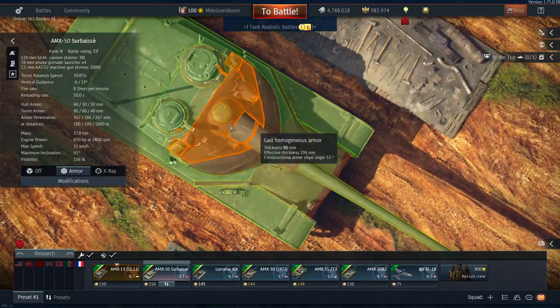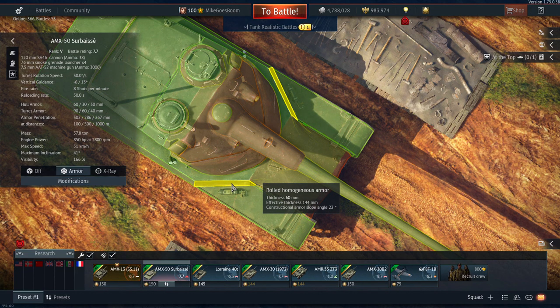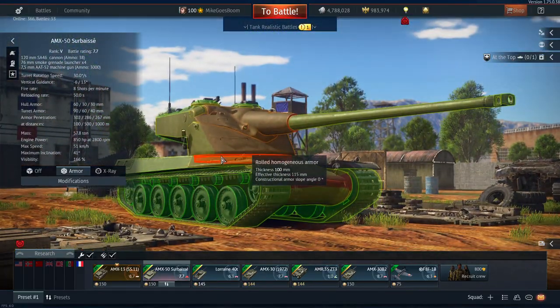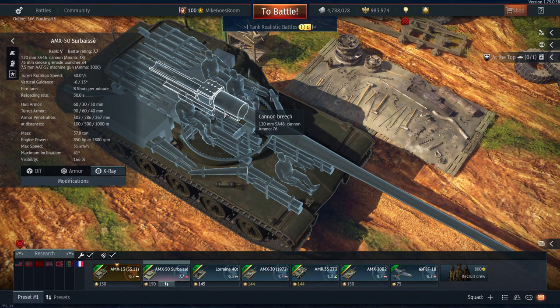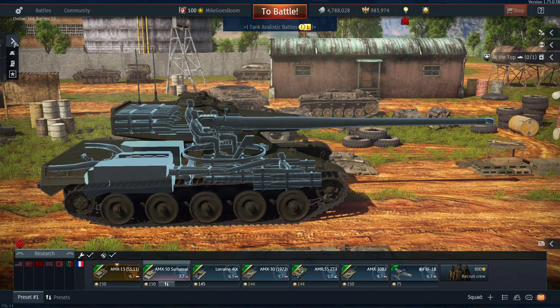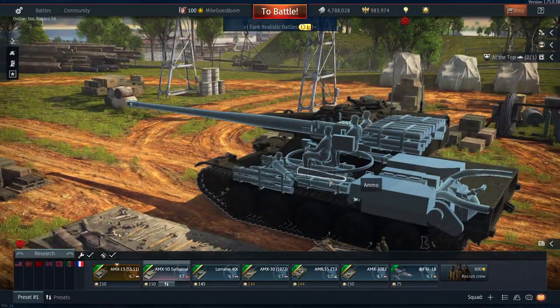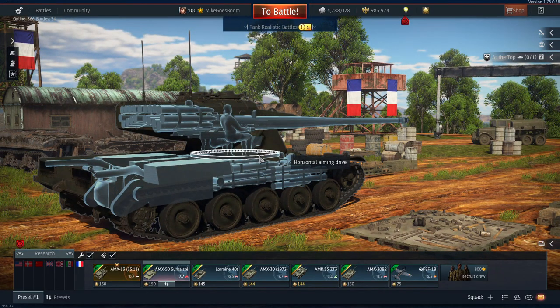Since HESH now goes 90 degrees from the angle of the plate — not from the impact point, but from the plate itself — if you hit one of these cheeks with HESH, you're pretty much going to one-shot the tank. Also, there's a shit ton of ammo: ammo in the front, ammo in the bottom, ammo in the middle, ammo in the back of the turret — ammo fucking everywhere.